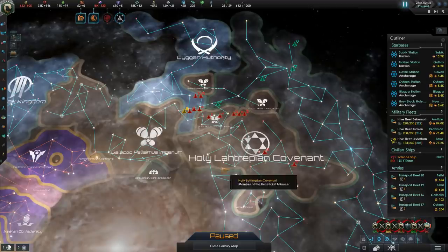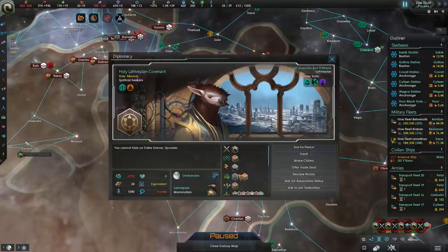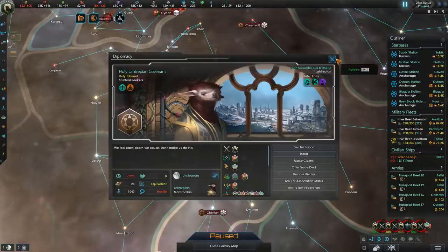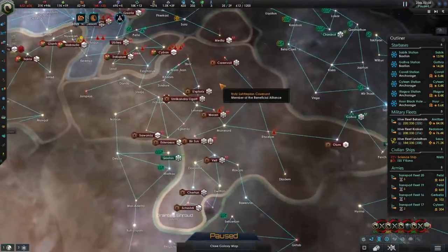Our primary foreign affairs goal is going to be to secure the Holy Laptarian Covenant and make life suck out of them. We could go for peace, but that's no fun. Let's go for a war of absolute domination as a condition of winning this.